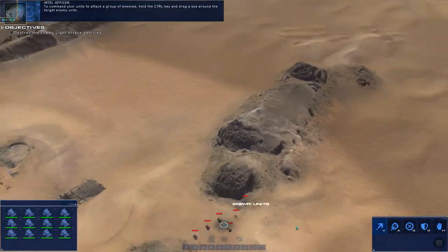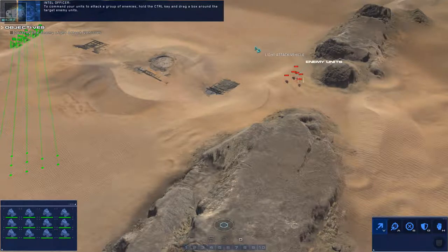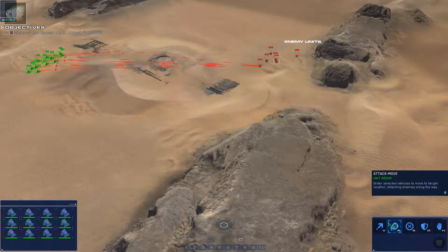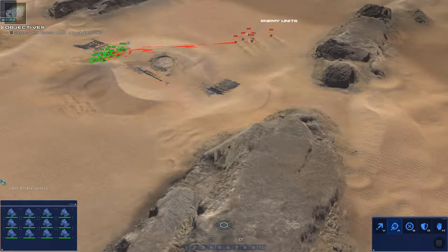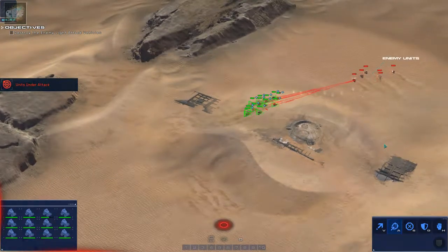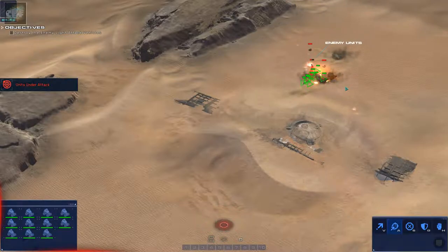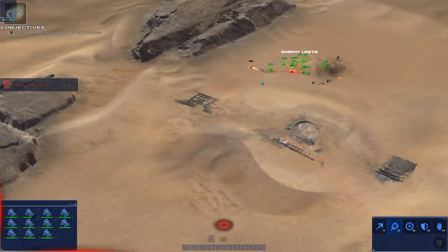We're going to have some enemies coming in. To attack a group of enemies, hold the Control key and drag a box around the target enemy units. Alerts 2 and 3 just went red — contact on the board. Hostile strike craft down. Let's move these guys back over here.